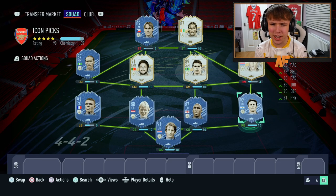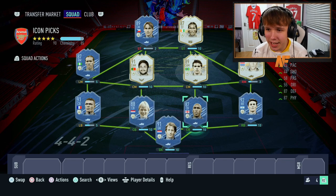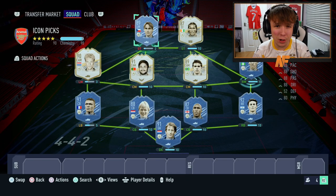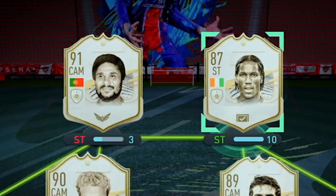First things first - van der Sar in goal. We don't have a left back, which could be slightly interesting. We have like three center backs, so we could play a back three, but we do have a right back. I think we might have to put a center back at left back - I'll go with Desai, I feel like he's probably going to be the most agile. I think we're going to play four-four-two. A lot of people play fullbacks at center back, so hopefully it works the other way around.